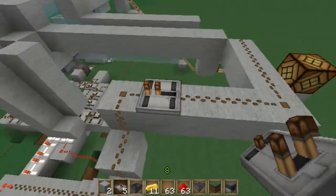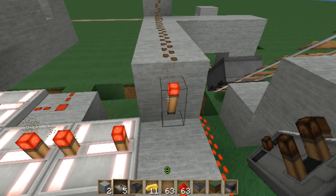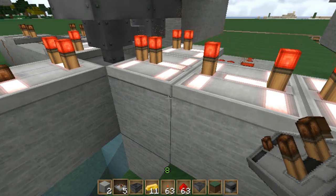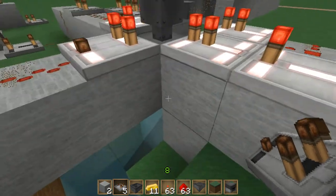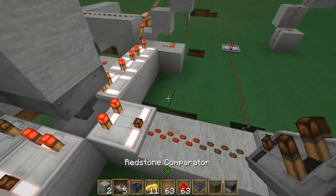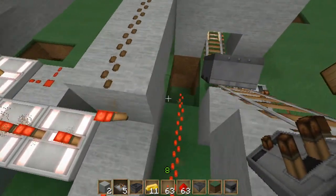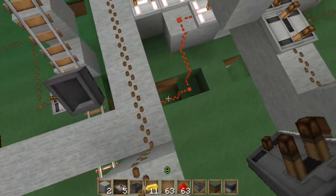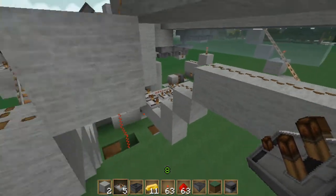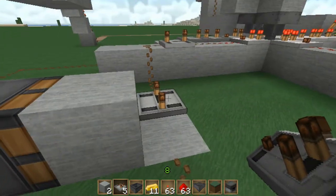Add a repeater if necessary, then a torch, followed by three repeaters — two on maximum ticks and the final one on standard ticks. That feeds into the side hopper that has a tube. Then add a piece of redstone dust that goes down and under to the other side, connecting to that hopper with a repeater on standard ticks, and that's basically it.